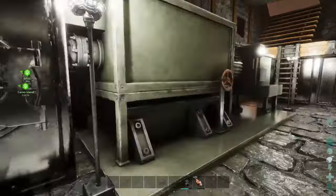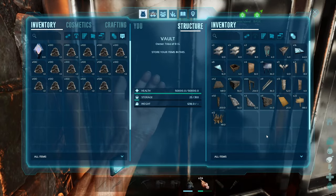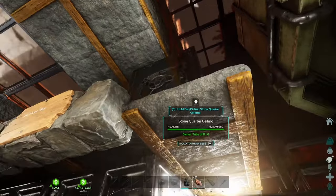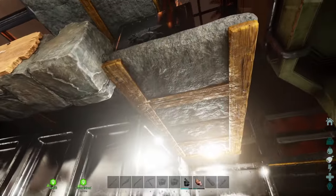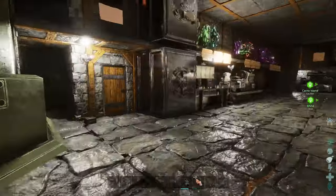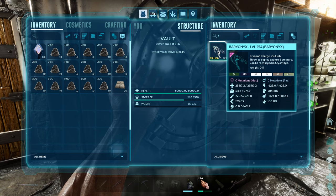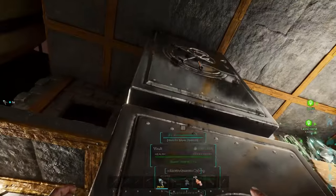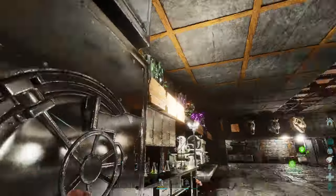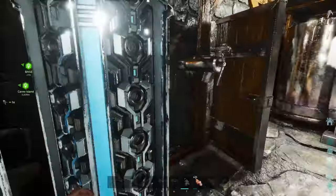I'm looking for more fiber — checking every storage container. There isn't much to destroy or break down in here that would give fiber. One chest I try to grab turns out only to have some pelt inside. I find a stray berry that must have dropped, so I put that away. It's tough — I'm really not finding much fiber.